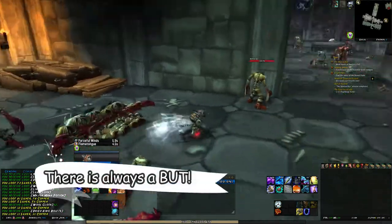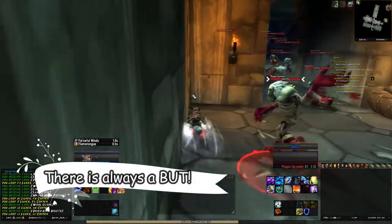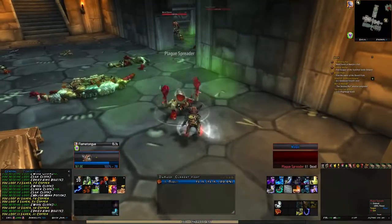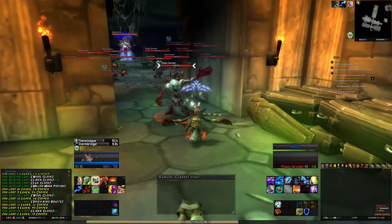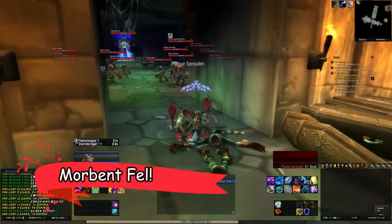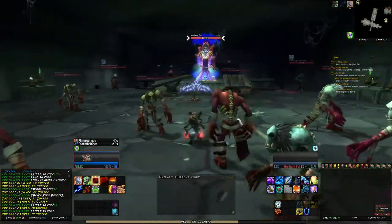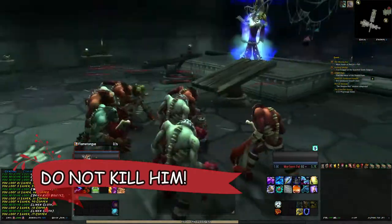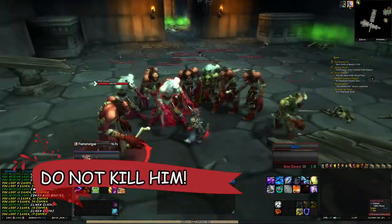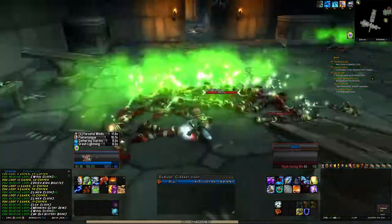I've had success pulling three groups to avoid resetting so they evade. You can also kill one of them and then two or three will come running. Quite easy. But there is one thing at this place you can easily forget while the farm is going on. There is this guy here called Morbent Fell — you will not kill him, because if you do so, you kill basically everything. As you can see, everything except what I pulled died.